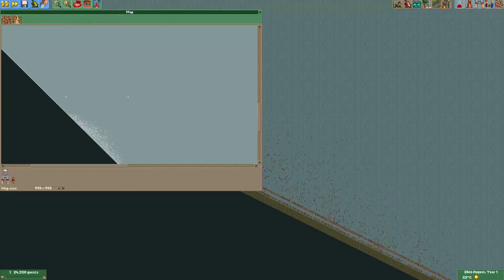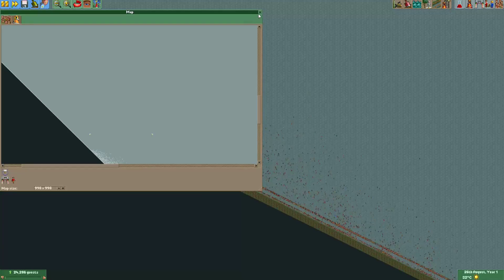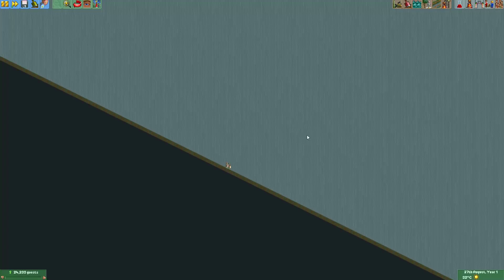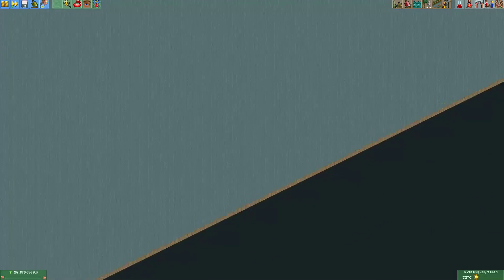Unlike Pavement Land which only had a measly 251 by 251 tiles of pavement, Pavement Land 2 has around 998 by 998 tiles of pavement, which means it's around 16 times more pavementy. It's so pavementy I have to come up with new words just to be able to describe this park.